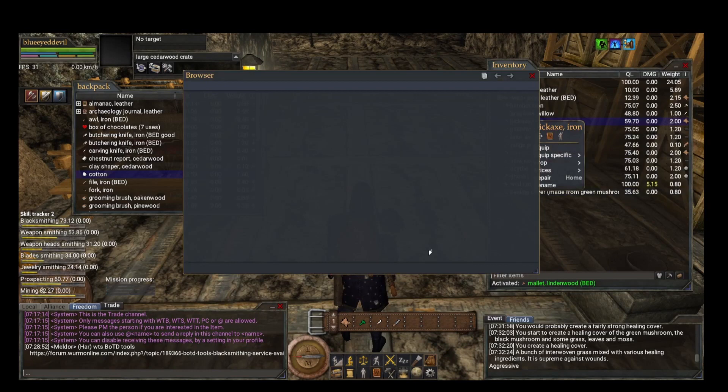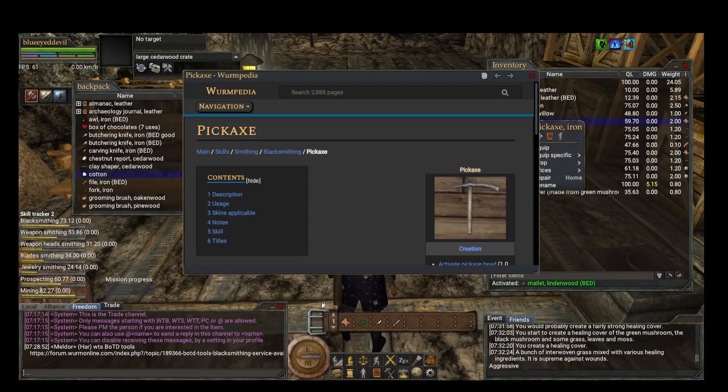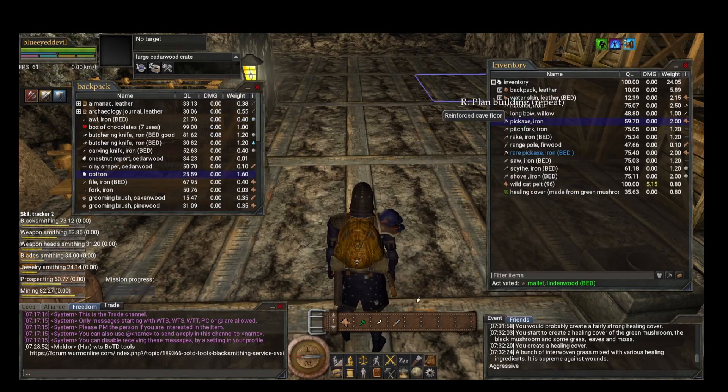The wiki is easy to access. In-game, right-click any object and click Wormipedia — it will tell you how to create it and provide all relevant information. Alternatively, you can Google 'Wurm wiki' and find it that way.